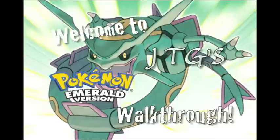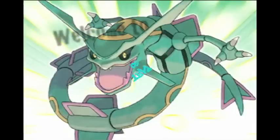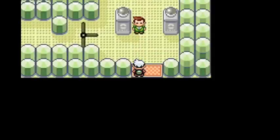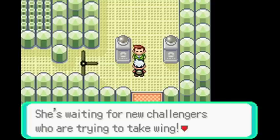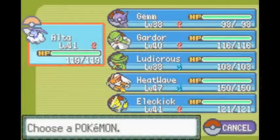Welcome to JTG's Pokemon Emerald Walkthrough, Part 60. So here we finally are, right outside the Fortree City Gym — now we're in it. This gym has a few puzzles that aren't hard to solve; you basically just warp through most of them.